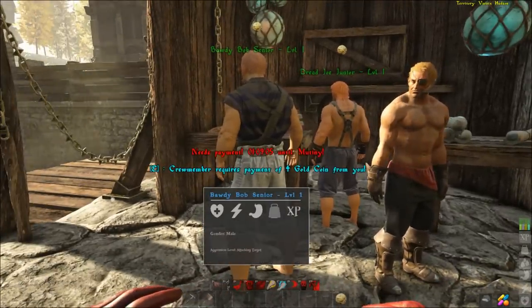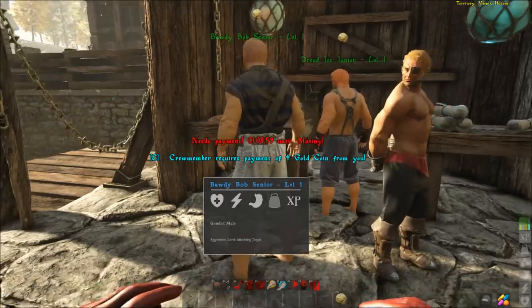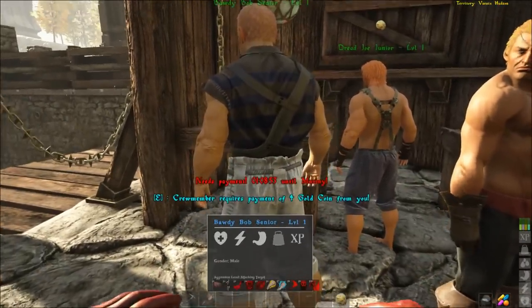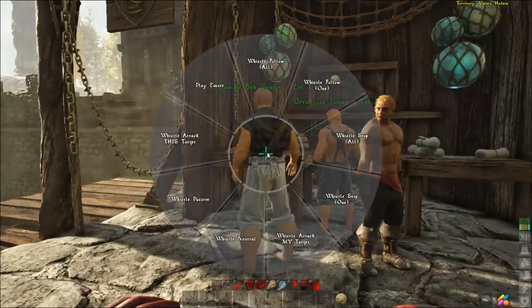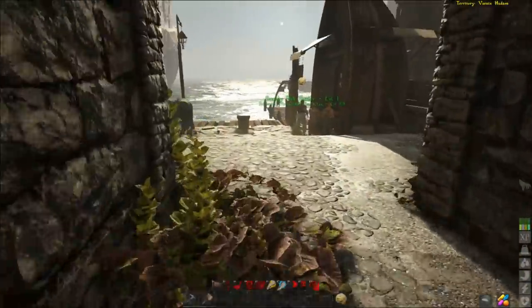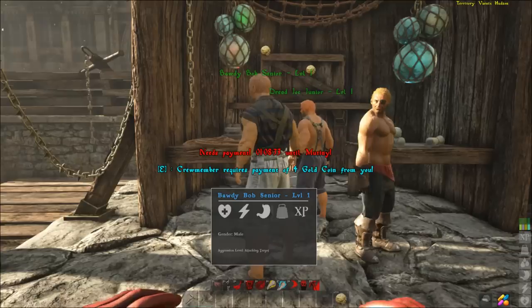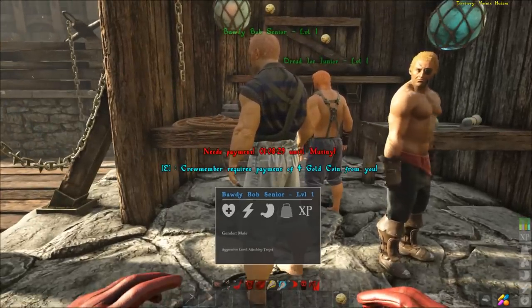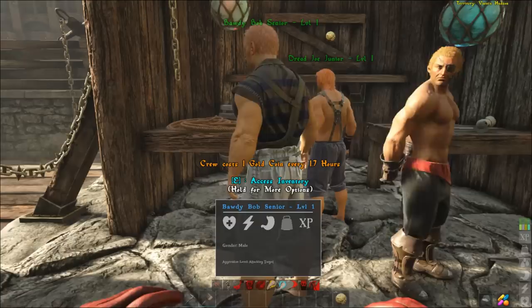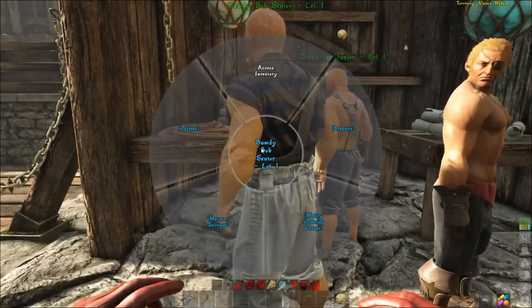If you don't pay them, they need payment every so many hours. They go into a stage where you can't do anything with them — holding E does nothing and they won't follow your commands. It actually says he needs payment, and if he doesn't get it within the next hour he will mutiny. Once you pay them, they start accepting your commands normally.